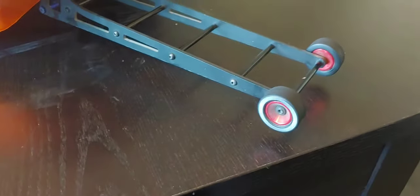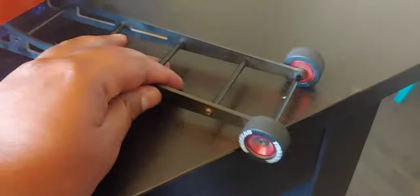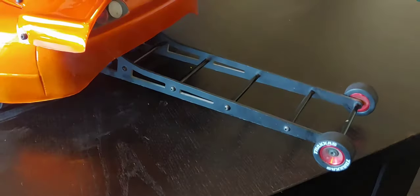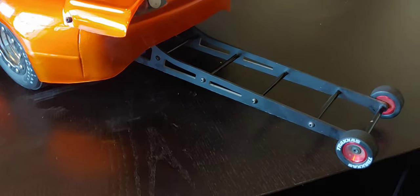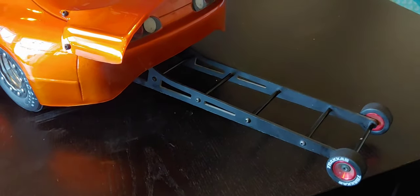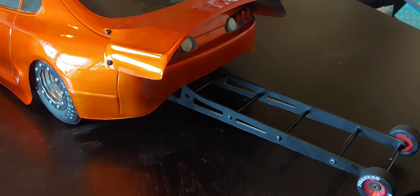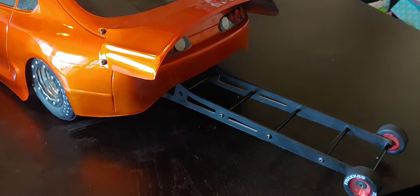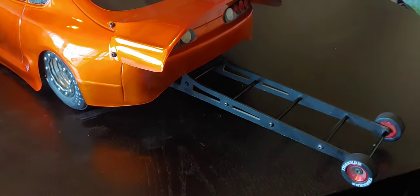Starting from the rear, I added some Traxxas wheelie bars and I had some extra upgraded bearings just to help with the rolling. The 10-inch RCR wheelie bar helped out a bunch. I think the suspension is pretty dialed in — I'm still using the Pro-Line Power Strokes with 42.5-weight Team Associated shock fluid, and I'm using the second-to-stiffest spring they offer for the Power Strokes.